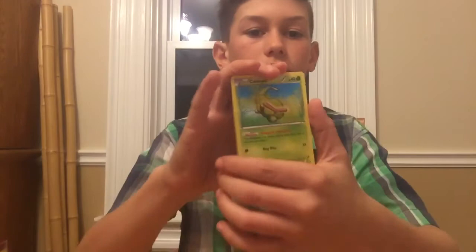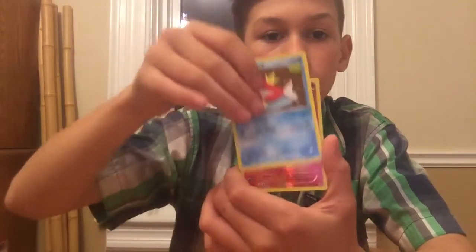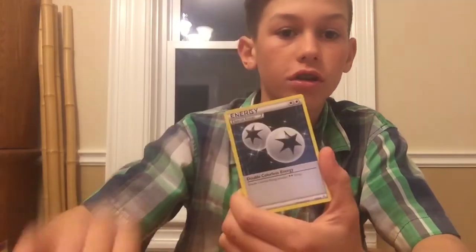Next, we're moving on to the Charizard pack, lastly. Let's hope for another good one, that'd be pretty nice. I'm happy there's no codes - I don't like them, sorry, you guys need them. Caterpie. Clefairy. Ponyta. Magikarp. Magmar. Reverse. And a Dugtrio - that's going to be a rare. That's not that good. An Espeon. Double Colorless Energy item. And that is it.